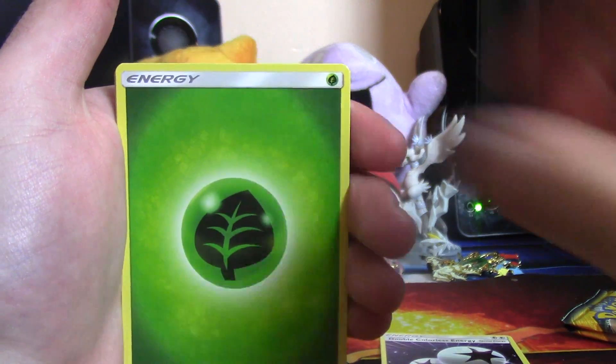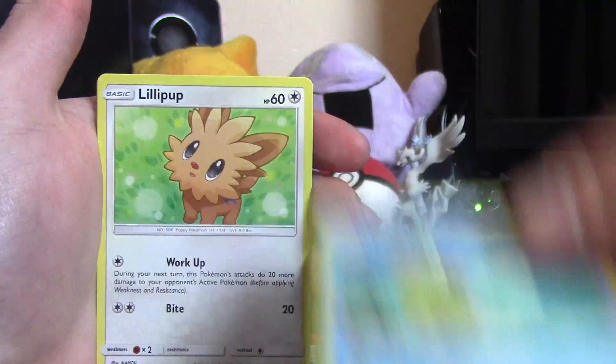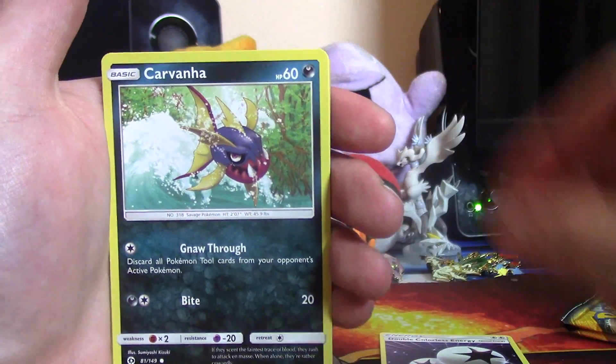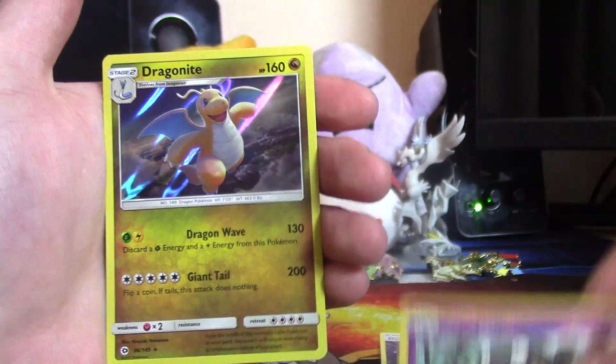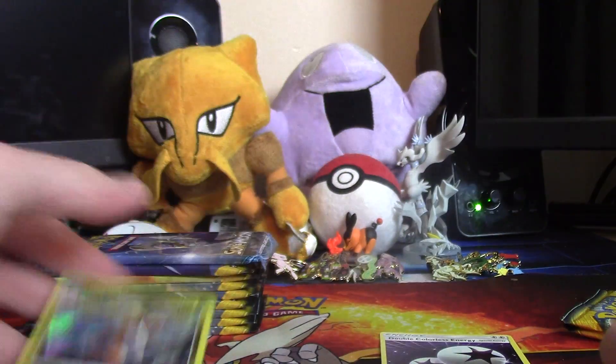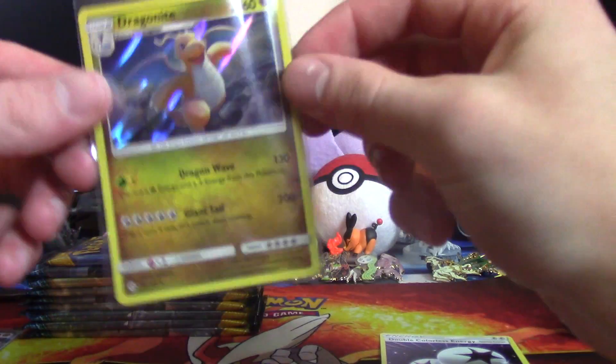Grabbing a leaf energy, Corsola, Rapidash, Pelliper, Lilligant, Winkle, Snubbull, Carvanha, Zubat, reverse Grimer, and a holo rare Dragonite - so that's really cool! I really really like this holo.